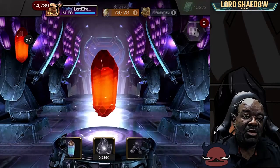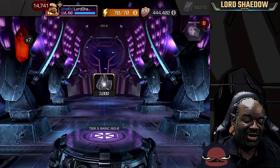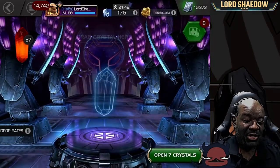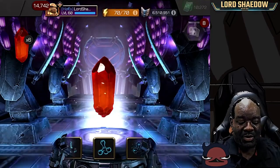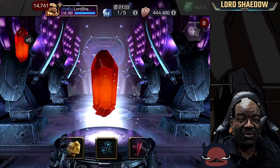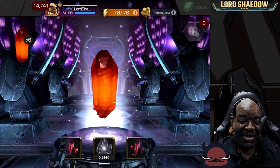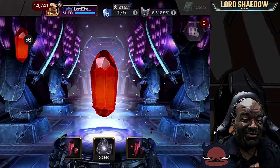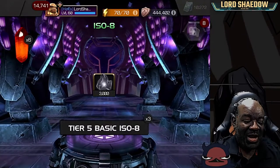ISO brick — I can see it coming around the corner and I can just tell it's going to stop on that ISO brick. Quick tap it, see what we got. ISO brick. As soon as I saw it around the corner, you can tell — I got their numbers now.